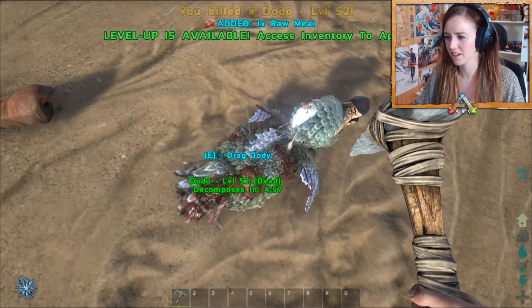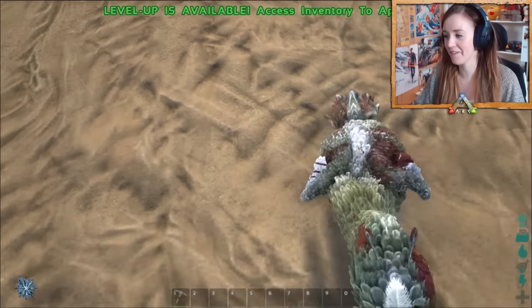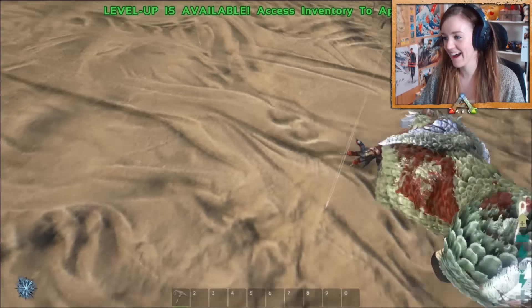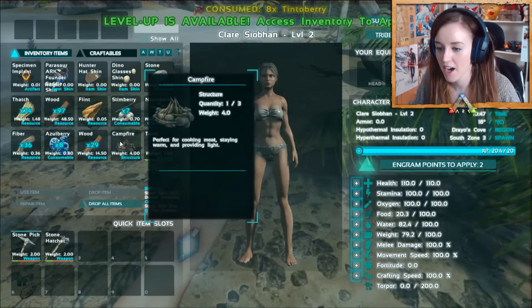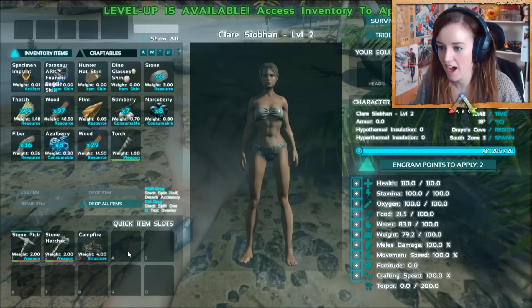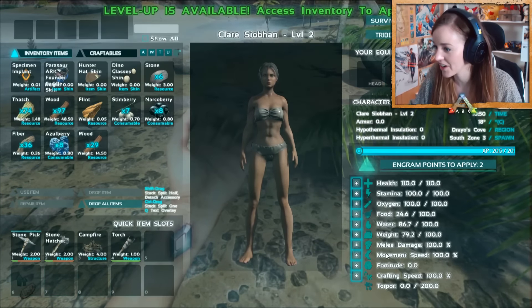Don't you feel so harsh doing it though? Level up! We have crafted a little handy campfire and we've also got a torch. We're doing well — survival attempt number one and we're smashing it. I'm going to increase my carry weight because I find that's one of the most annoying things.